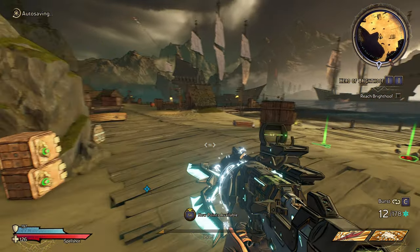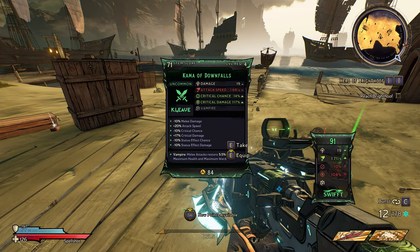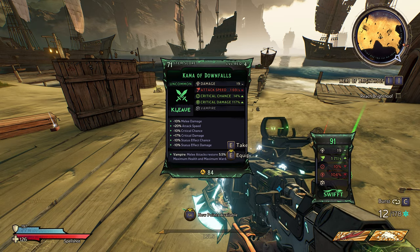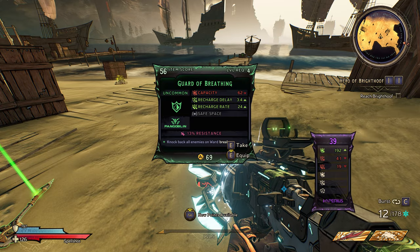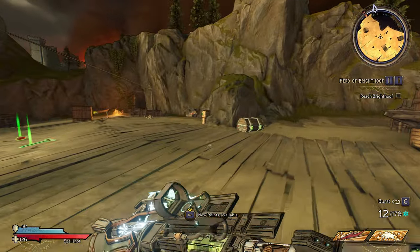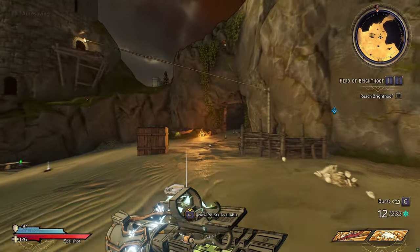This is a pretty cool weapon. Got a shield there — hmm, this looks like... I'm still gonna keep the one we have. It's way low on capacity so I'm not gonna take it. Alright, let's get to the next area — that's a pretty fun area. Fighting at the beach! Alright, let's get to the next spot.